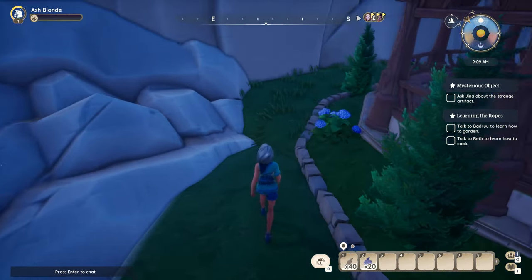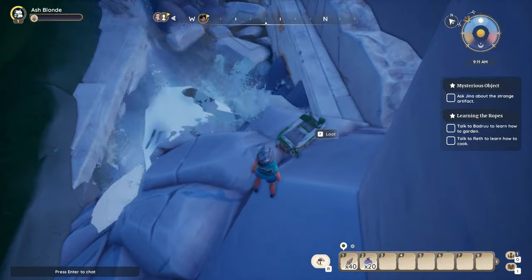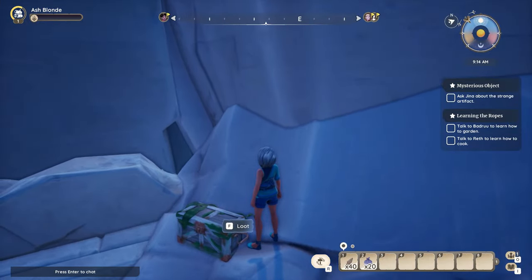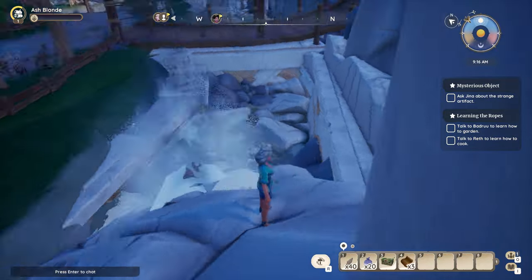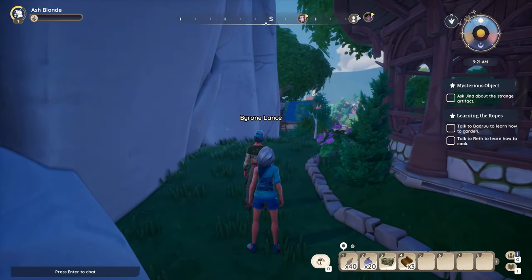You might think you can't get back here, but you can, even though you don't have a glider yet. We're going to show you both the treasure you can get by yourself and the treasure you'll have to get after you get a glider. Here's a treasure chest — are you excited? It's your first one! It has five gold, three leather, and you get to keep the treasure chest.